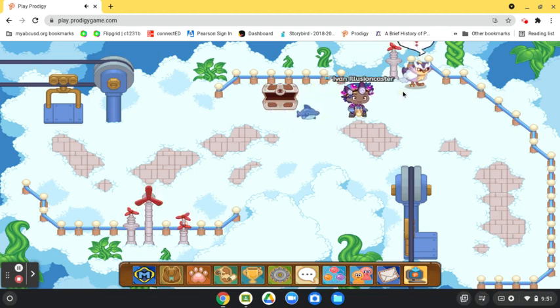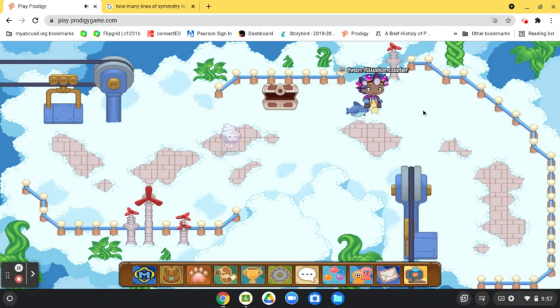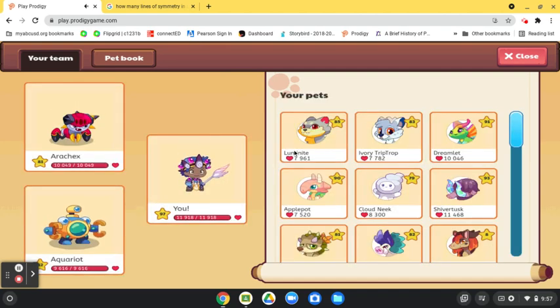I'll stop jabbering and get into the battle. Oh please be a Nebluff — it's a Luminite. As a matter of fact, I don't have one, so you can also find a Luminite here. They're also not very common to find. Since I don't have a Luminite, I'm not going to pass up this opportunity. Alright, I'm back from the battle — as you guys could see, there was no Nebluff. But on the upside, I did manage to catch a Luminite.